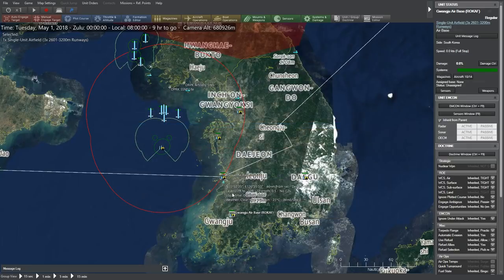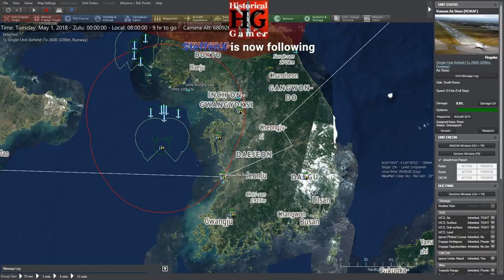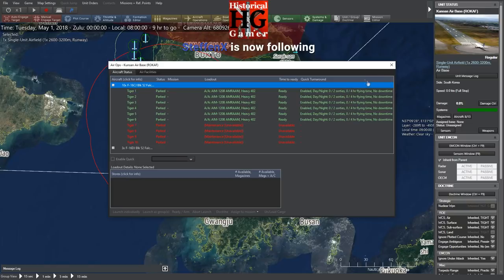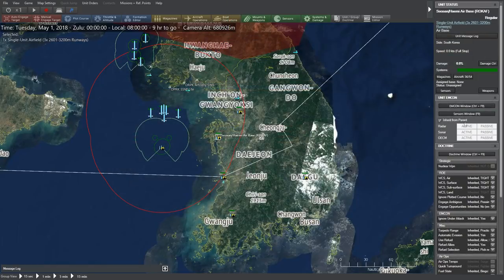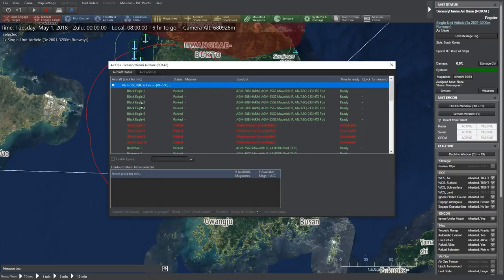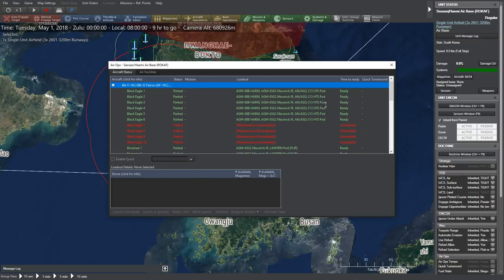On the western coast we've got some SAM batteries, some Patriots. We also have some F-16s with air-to-air loadouts. A little bit further north near Seoul we have 36 more aircraft — F-16s, mostly with air-to-ground loadouts, either laser-guided missiles or Mavericks.